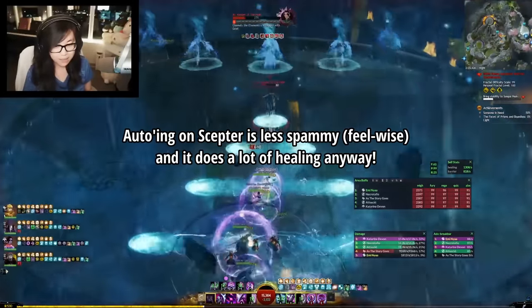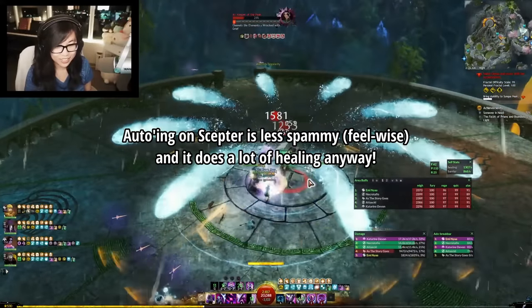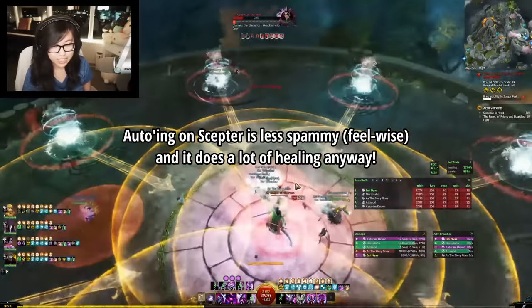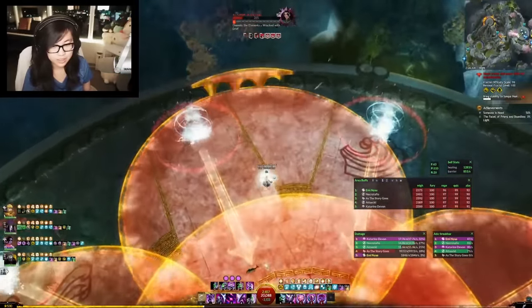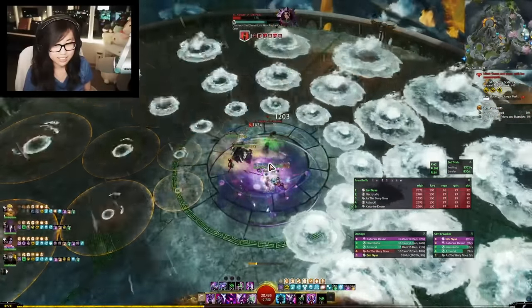By just auto-attacking on Scepter, you're getting a clone every 1.5 seconds, which heals for about 1k health, and you're constantly generating clones for 3 clone shatters. The auto-attack chain also lasts quite a long time, so even if you need to dodge or use another skill, it won't slow down your clone generation.